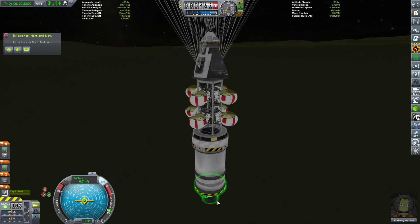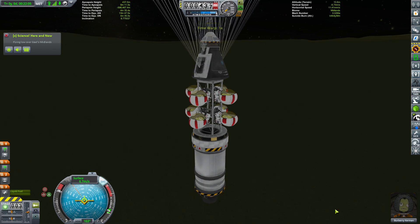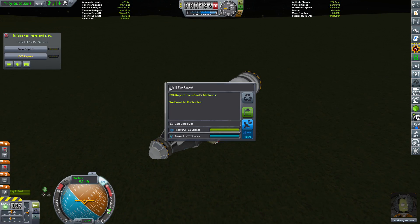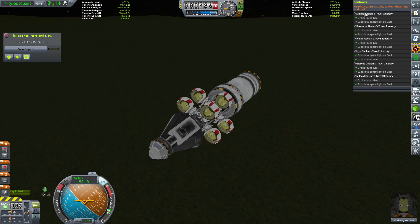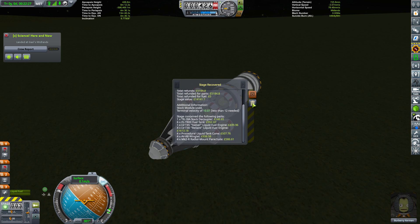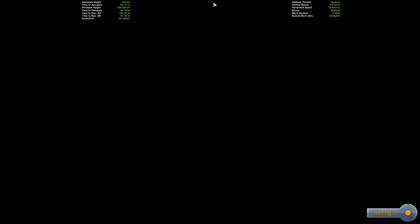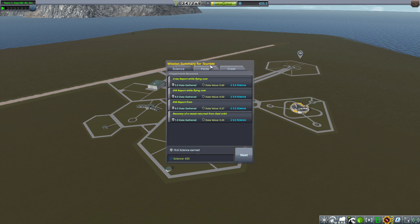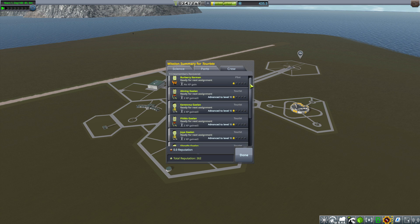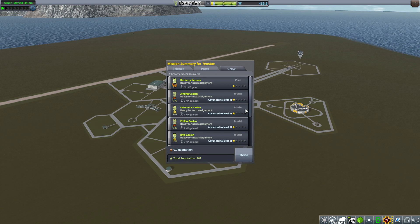Dropping quite slowly now due to all the parachutes. Touchdown — that must have been unpleasant for those underneath the vessel. Quickly grabbing a little bit of science, and stage recovery picked up a bit as well. We'll recover the rest of the vessel — and there we go, we've just earned around $200,000, perhaps even a little more.